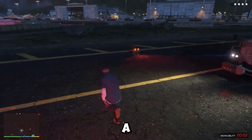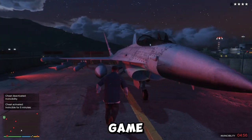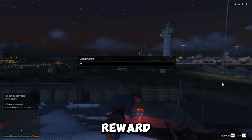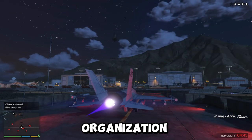The Epsilon Program is a strange cult that exists within the world of GTA V. You can encounter members of the Epsilon Program throughout the game, and they will offer you missions that range from the mundane to the bizarre. Completing these missions will reward you with money and special vehicles, but it's up to you to decide whether or not you want to get involved with this mysterious organization.